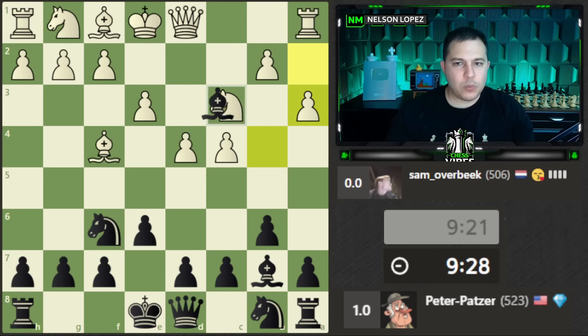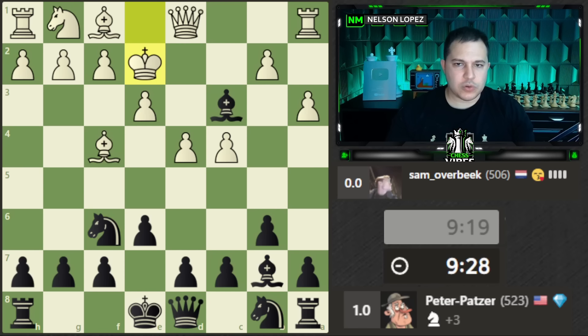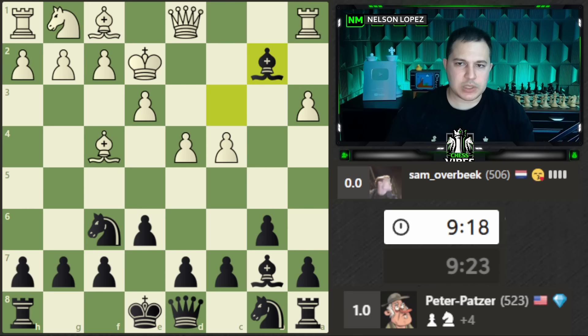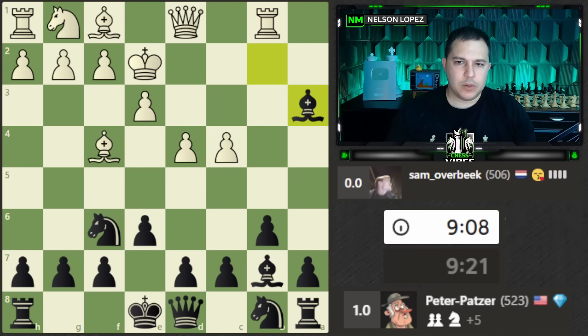We play bishop e4, eliminating the knight. White didn't see that they could have taken us. So we'll just keep taking stuff here. Assuming they would have taken us, we'd play knight to e4 and get some control of the center that way. We'll take that.